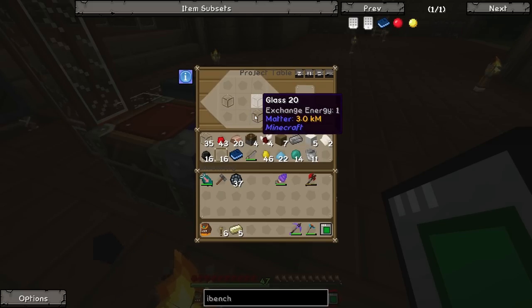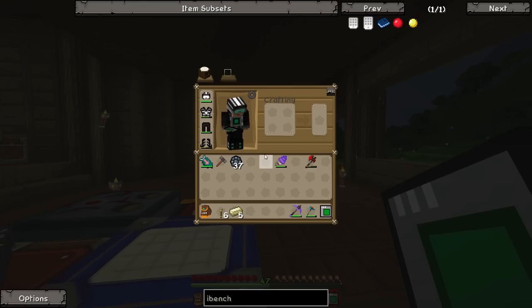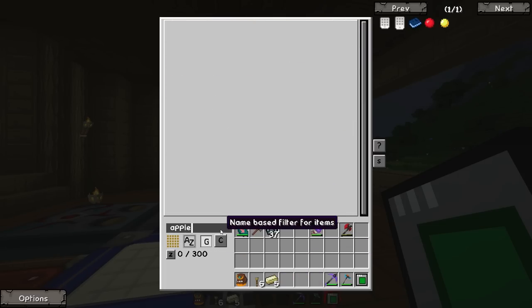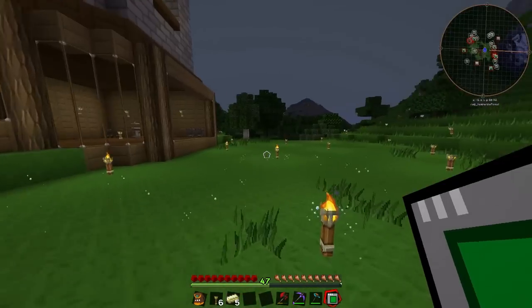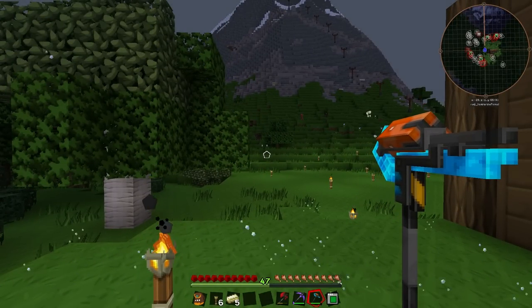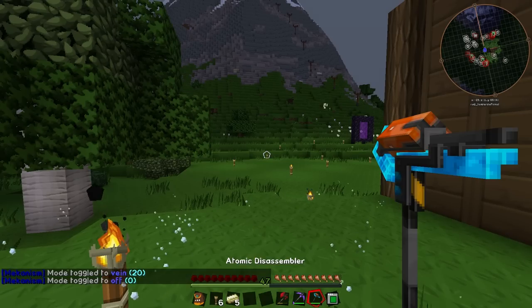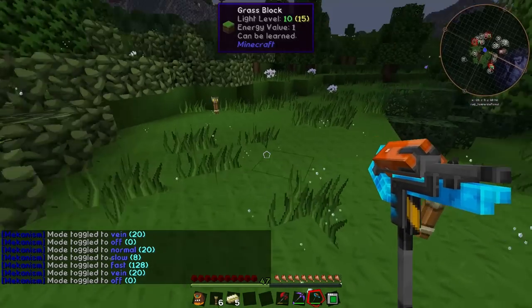We need the crafting core, which is a crafting table and mainly just an apple. But apparently we don't have an apple - I thought we might have had one. Let's go ahead and grab our ruby axe and go chop down a tree, something we haven't done in a long while. A bunch of people in the comments mentioned that if we shift right click on the atomic disassembler we can change the mode - there's off, normal, slow, and fast.